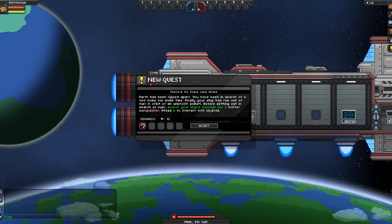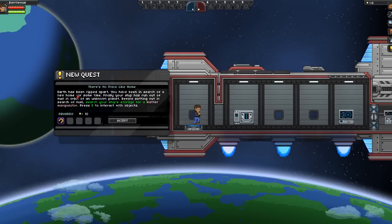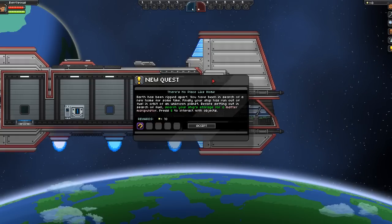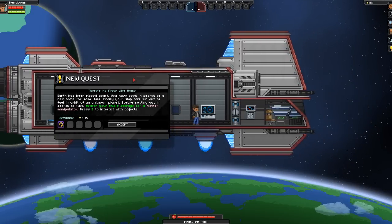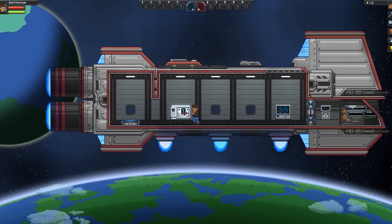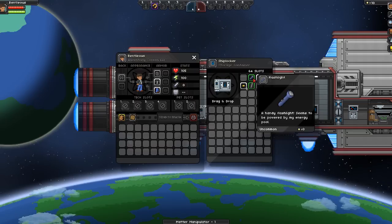Alright, so here we have a new quest: 'There's No Place Like Home.' So this is kind of like a little backstory — Earth has been ripped apart, you've been in search of a new home for some time, and finally your ship has run out of fuel in orbit of an unknown planet. Before setting out in search of fuel, search your ship's storage for a matter manipulator. Press E to interact with objects. I've already played about 15 or 20 minutes of this so I've kind of run through most of this already.